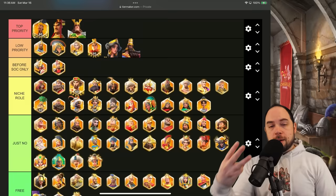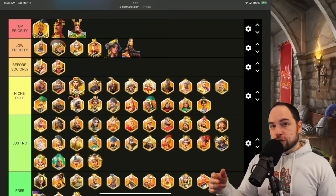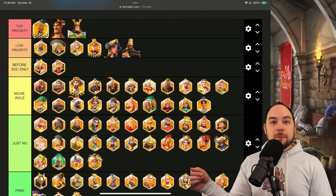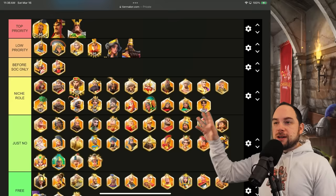Generally speaking, players should only field one or two marches of each troop type, which means you really don't want to be investing legendary commander sculptures into the fourth best commander of a troop type, because that's the first one to go when new commanders show up. This list is oriented towards commanders that will be valuable to you over a long period of time.